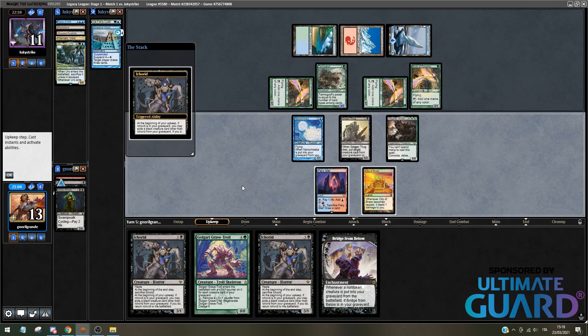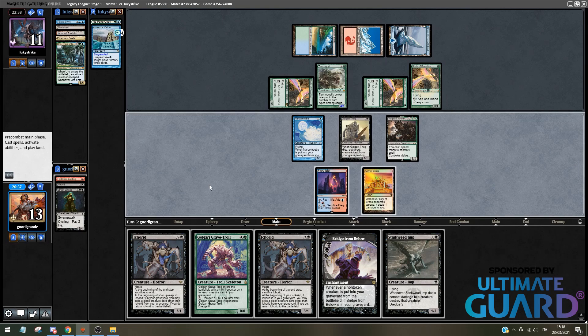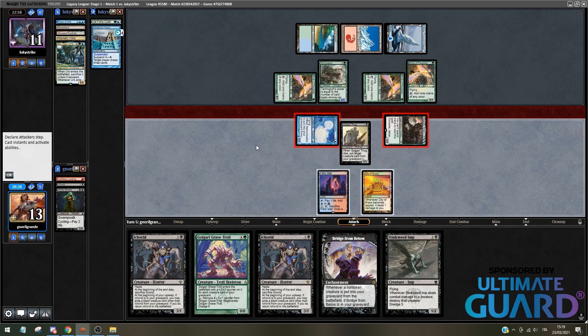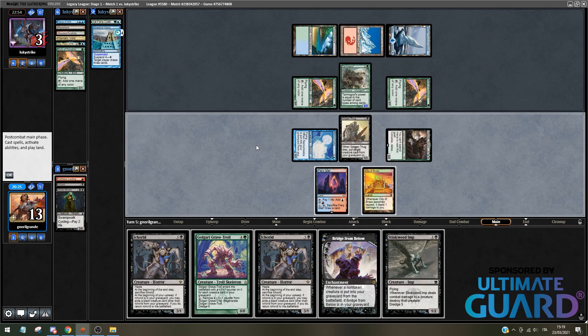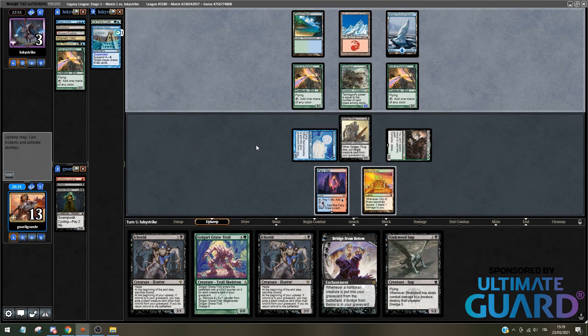I guess they stop the Ichorid that way. I don't want to get back the Ichorid because this is the last Street Wraith. I'm attacking with the Hogak. The opponent doesn't want to block, because if they block I can just dredge the Golgari Thug and bring it back. Keeping on attacking with both — they'll be able to bring back Uro here by chump blocking, though it's pretty tough life to chump block. Golgari Thug makes a good blocker since if I block, I can just dredge it back and recast it.